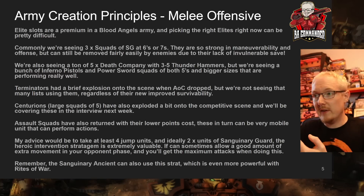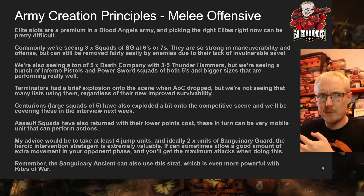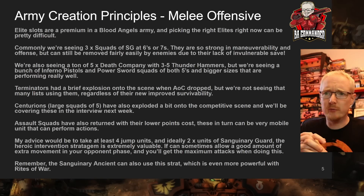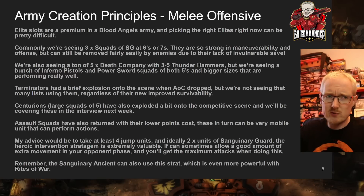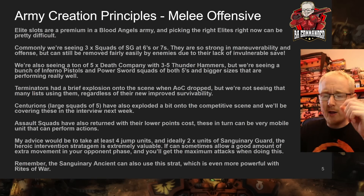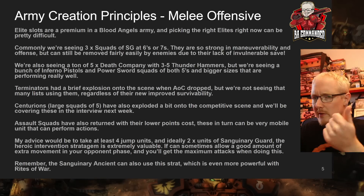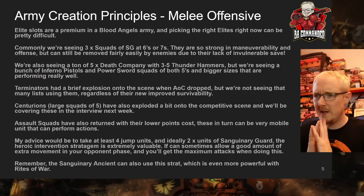We're also seeing tons of Death Company — five man squads with three to five thunder hammers — and bunches of people now running infernal pistols and power swords, which are really cheap. Death Company and Sanguinary Guard are your two go-to units. Terminators had a brief explosion when Armour of Contempt dropped because they're very survivable against two-damage weapons with their three wounds, but over the last while we've definitely seen a drop in Terminators and more focus on Sanguinary Guard for their mobility and weapon reliability.